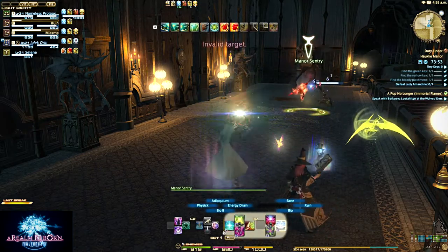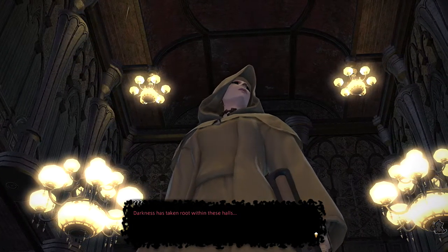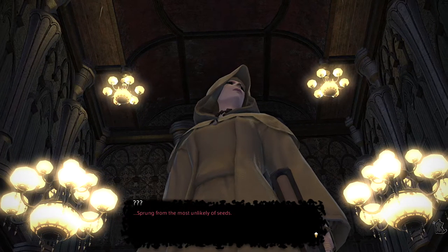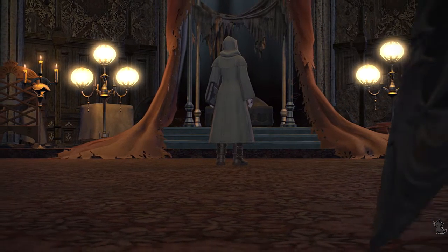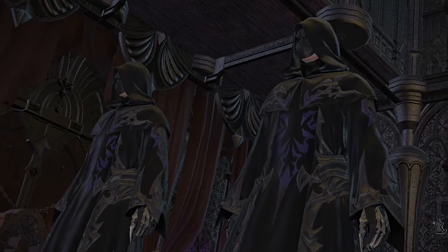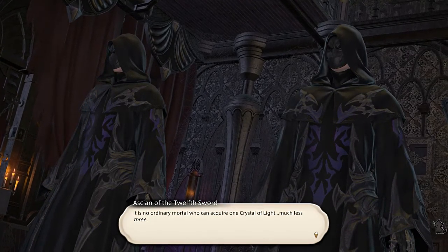So we get to defeat this manor sentry here, who is actually going to flee at about 50% health and open the door. If you notice, there is a lily on the door.